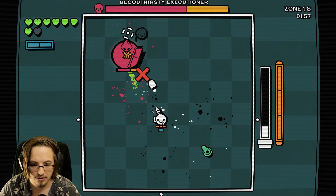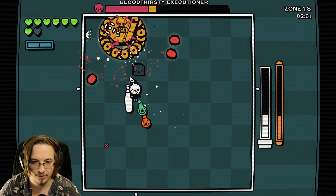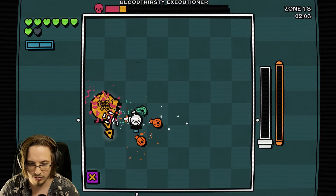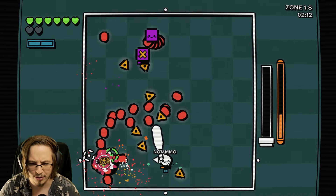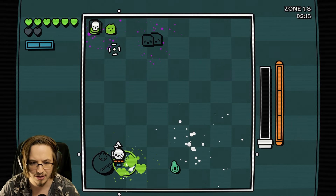Here's a boss. Our relic here is a boss relic, so we might find our relic here already. We have to see how lucky or unlucky we might get. We're fighting the Bloodthirsty Executioner. I don't remember if we've ever beaten Danger 5.